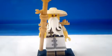Next one is Master Wu. The first version I did not like, but this one's pretty good. It uses the training outfit torso and the legs from the Ninjago movie. I kind of wish the scrap piece could look a bit better. The dual-molded arms are from the Indian woman figure.